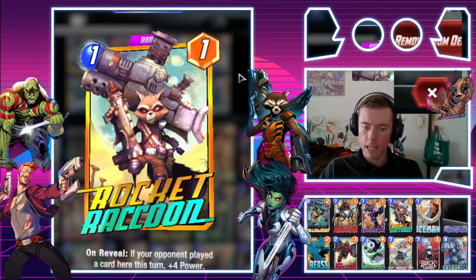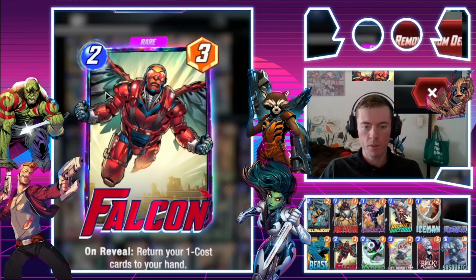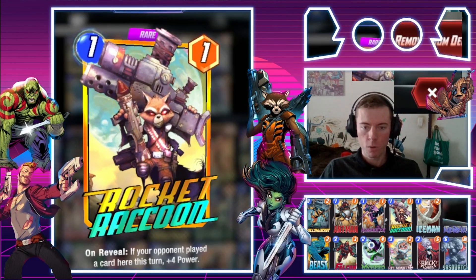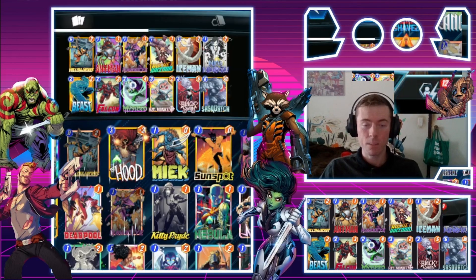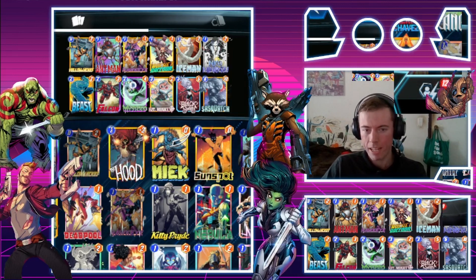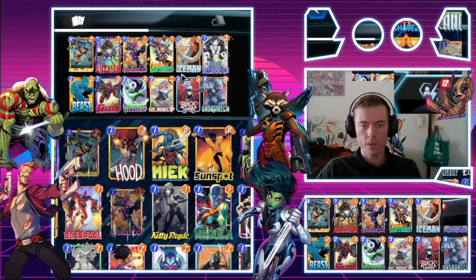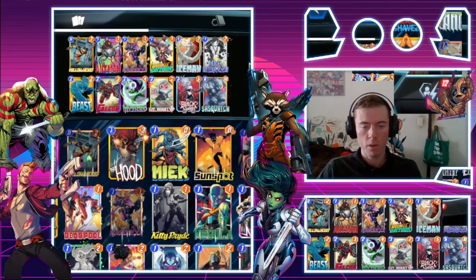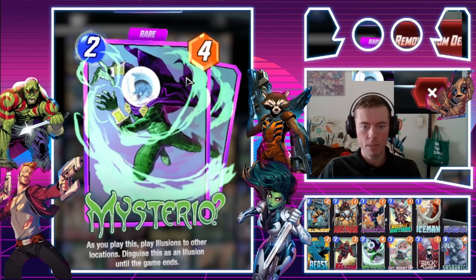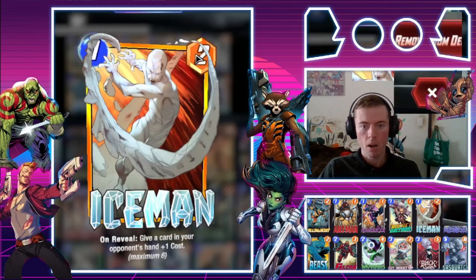Rocket Raccoon — same deal. If you use him with Falcon and Beast, bring him right back up, get another plus-four power. You can get him up to an easy one-eight, one-nine, and if you're very lucky possibly even close to one-twelve. Very good if you combine him with Black Swan — a zero-twelve bang onto the board, Sasquatch bang onto the board, Hit Monkey and Mysterio straight onto the board.